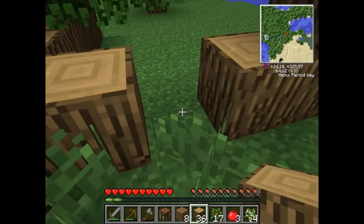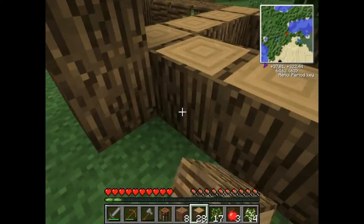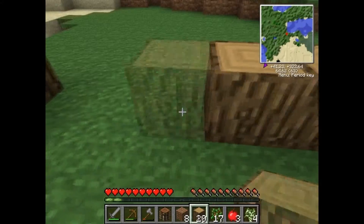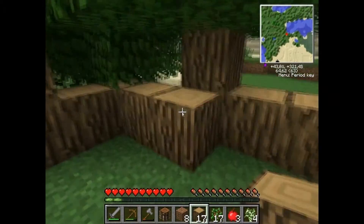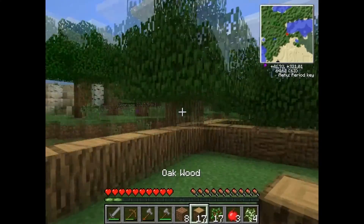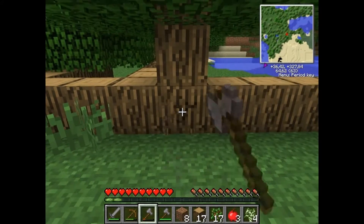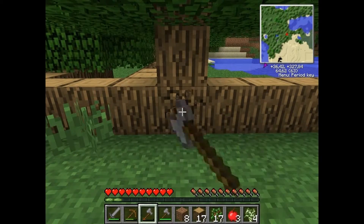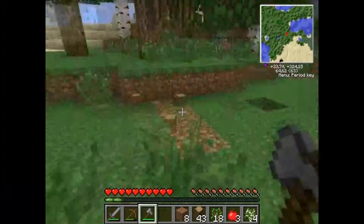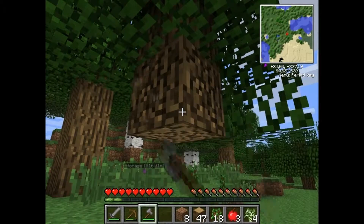Right now you can see that I connected too many trees together, which results in my axe breaking, but the trees won't all fall down. So now, as you can see, my axe broke but the trees didn't fall down, which could be quite a problem, because when you are cutting down, for example, jungle trees, you will have a permanently hanging piece of wood in the air — which totally looks terrible.